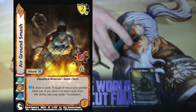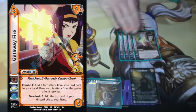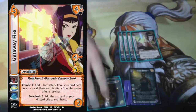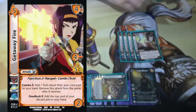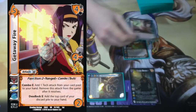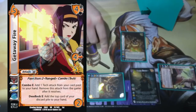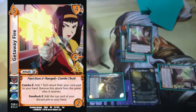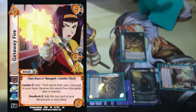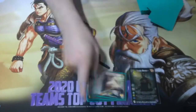The way that we play that card as many times as we can is with this secondary card: Getaway Fire. Getaway Fire combos with a tech attack, which Air Ground Smash certainly is. It says combo: add one attack from your card pool to your hand and then remove this card after you're done. So we Air Ground Smash, draw three cards, find one of these, play the Getaway Fire, put Air Ground Smash back in hand, this gets removed, and we play Getaway Fire again. We're turning one attack into three attacks, drawing six cards on a turn. Seems pretty good.